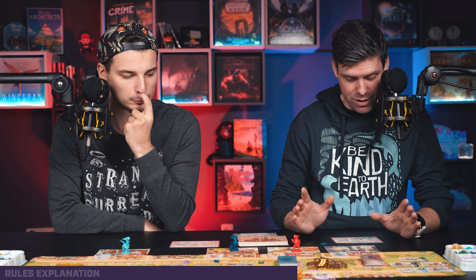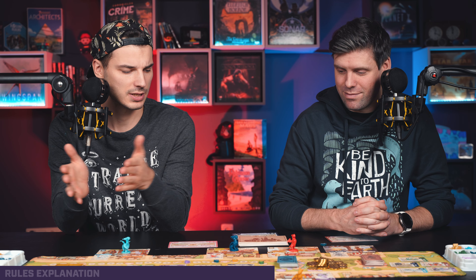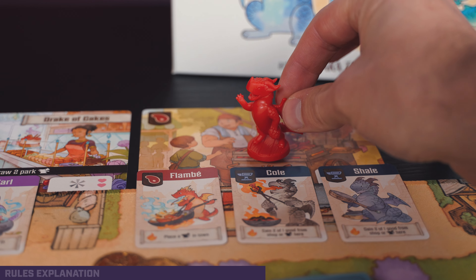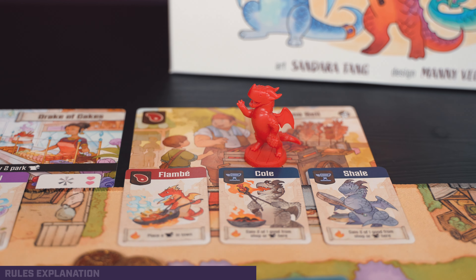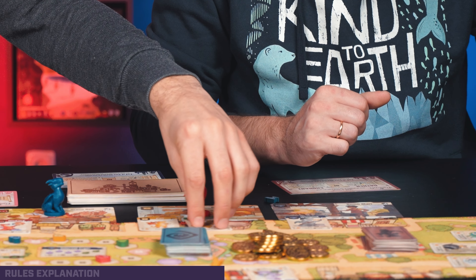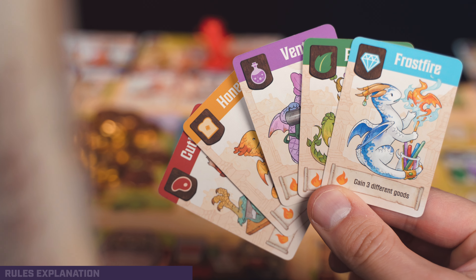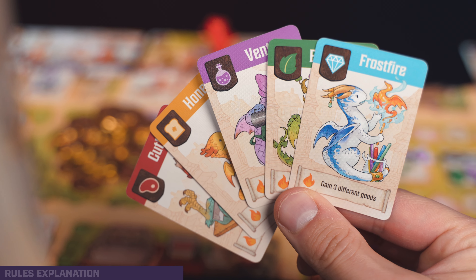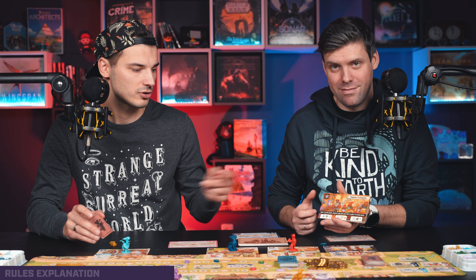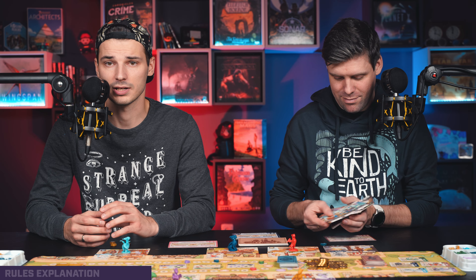Then you can do one of two things: you can either enchant or you can gather. With the gather action, you get resources — you check what resources are shown on the shop as well as on the dragons that are there. You can play one of your dragons from your hand with a similar icon and get a bonus, then fire up a dragon to draw cards or do other things. Some shops are more special and you can use that shop's ability.